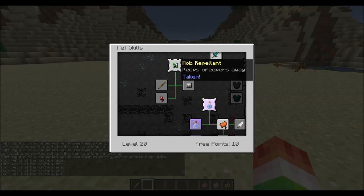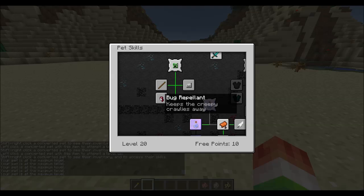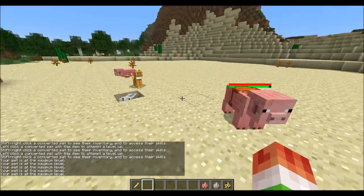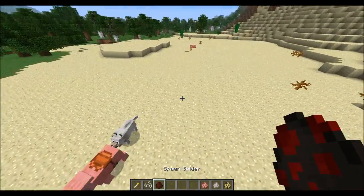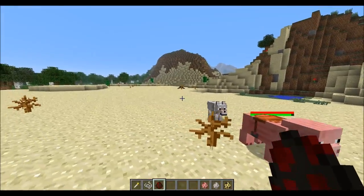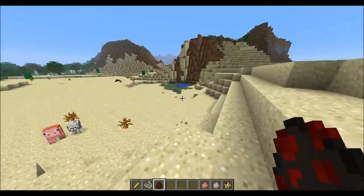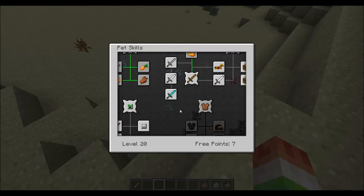There are also mob repellent upgrades. Mob repellent keeps creepers away, undead repellent keeps undead away, and bug repellent keeps creepy crawlies away. You can also upgrade the radius. Testing it out — the spider starts running away. If you keep your pet in your house, you probably won't see many mobs around your base, which is actually pretty useful.